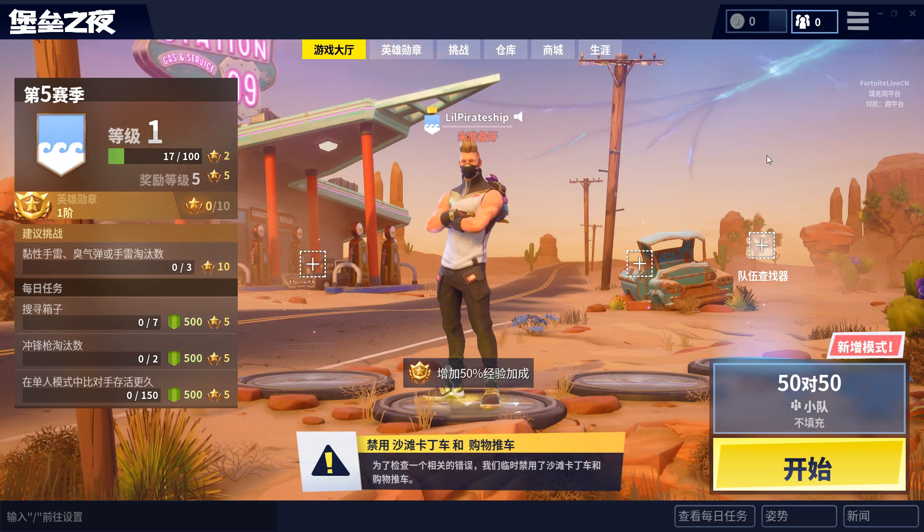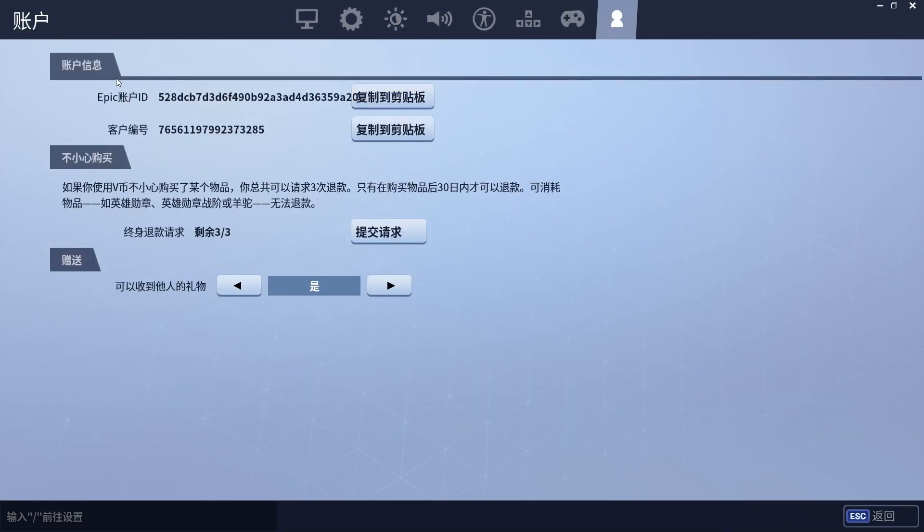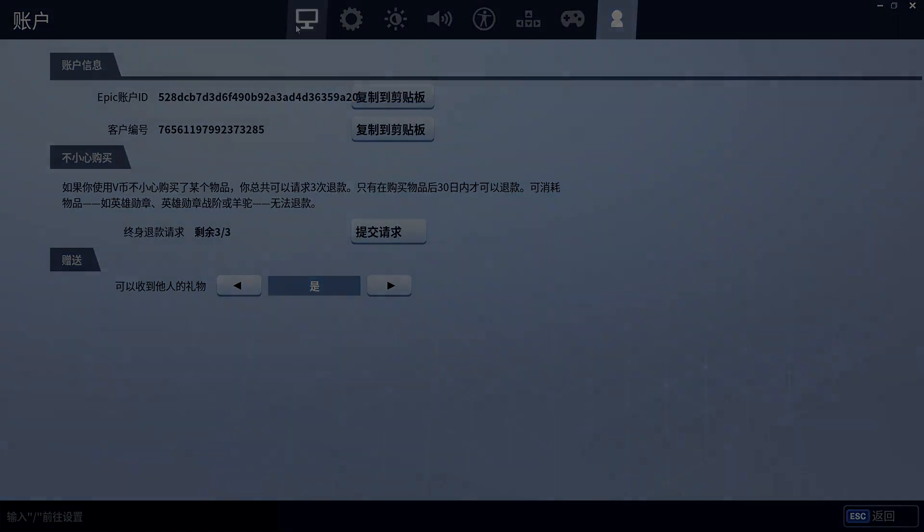That's why you need an invite link. As you guys can see here in the settings, it does have an Epic ID, which means you might be able to link your account. So you might as well go ahead and do this and transfer those skins over in two months when the beta is up, if they allow linking. So without further ado, let's get into this video.